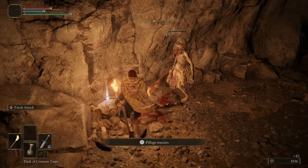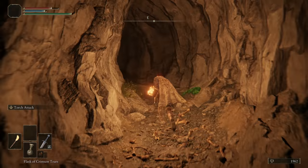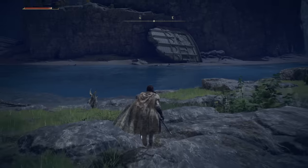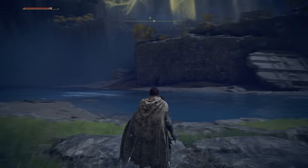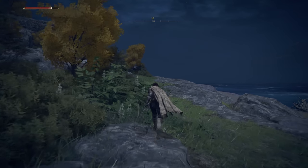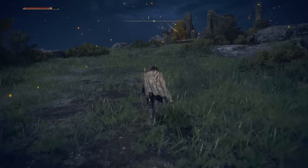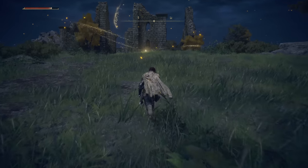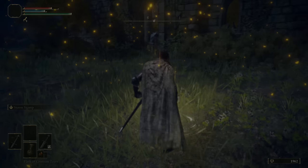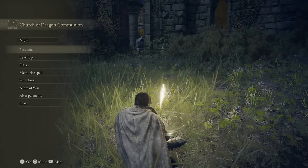A couple more easy Demihuman kills along with a Smoldering Butterfly — good for our fire pots. Instead of going back to the beginning, we grab some more Cave Moss and run all the way to the back of the cave to exit on the island directly across from Coastal Cave. There's Coastal Cave, the rocks, the archway with the Nomadic Merchant underneath. Up at the top of the hill, once we get to the Site of Grace and rest up, we have the Church of Dragon Communion.